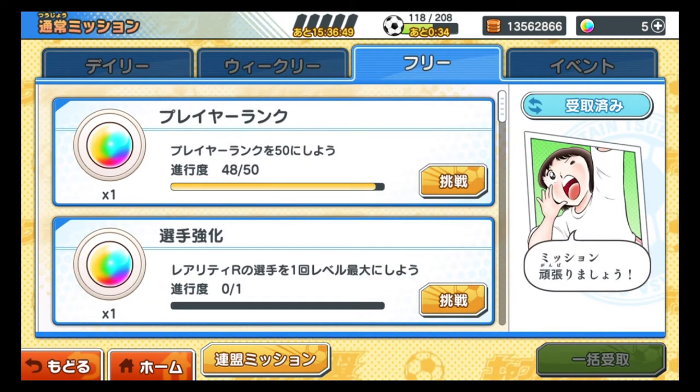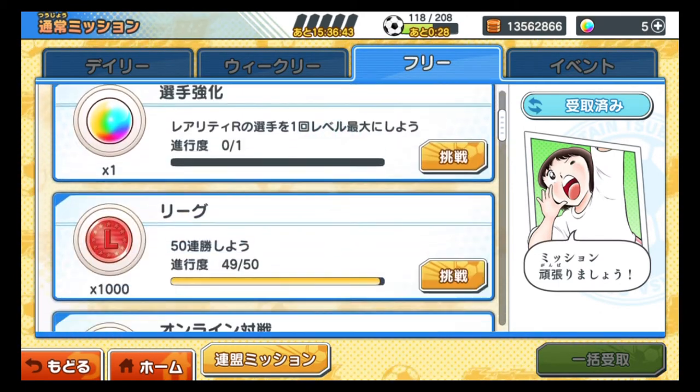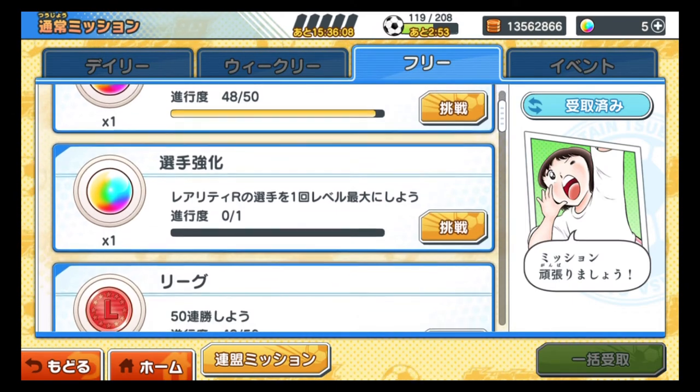These are also free missions — they don't have a time limitation on when you have to finish them. For example, 'rank your player rank up to 50' — I'm at 48 already, so my next milestone is 50. Each time you reach a rank ending in 10 or 20, you get one rainbow ball, which is pretty cheap. You also get one rainbow ball if you level your rare R character to maximum — that's easy. If you do 50 consecutive wins in the league you get 1,000 league medals, and if you reach rank 7 in the online PvP mode you'll get 1,000 online medals.